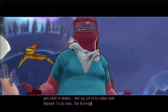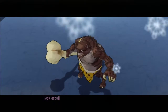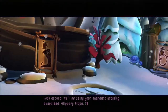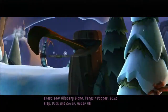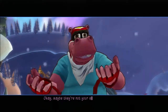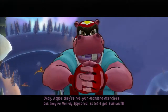To do that, the Murray is taking your training to the next level. Look around. We'll be using your standard training exercises: Slippery Slope, Penguin Popper, Sumo Slap, Duck and Cover, Super Sling, and Whack-a-Choke. Okay, so maybe they're not your standard exercises, but they are Murray approved, so let's get started.